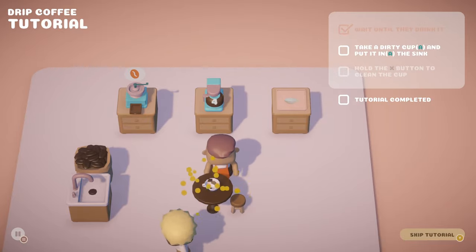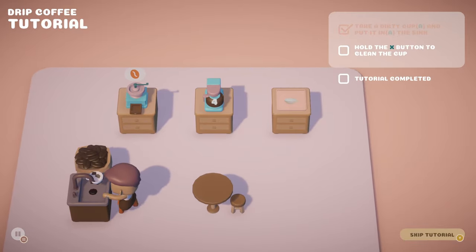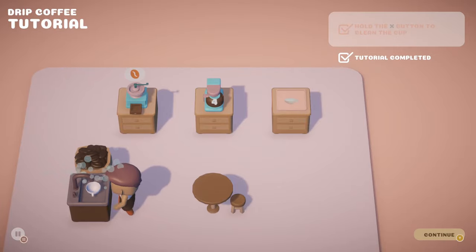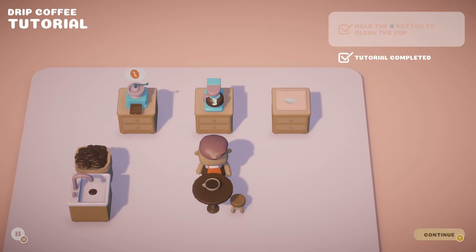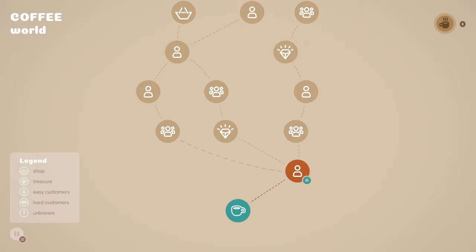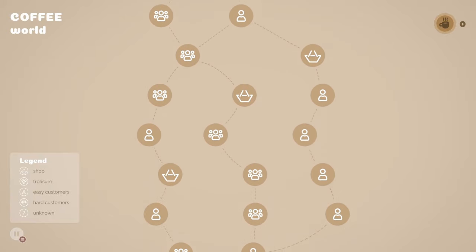Wait until they drink it. Put it in the sink. Okay. Oh, this is cute. And then we can make another cup of coffee. There we go. Try to continue. Oh my goodness. It is like... wow. Extreme day.